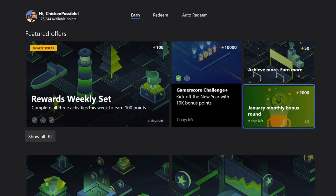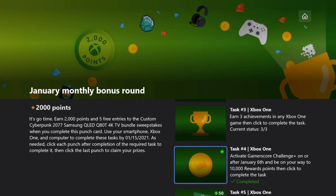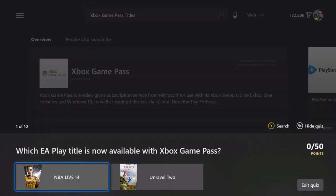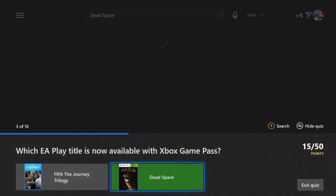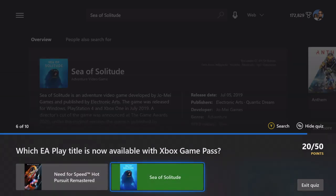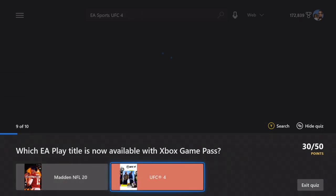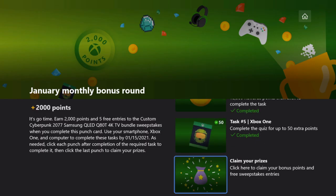Task number five is to complete this quiz on your Xbox. I don't believe you can do this in any other way, so we're going to fast forward through the quiz here. You can watch my answers if you want to and see which ones I got right. I didn't get all of them right, but that's all right — all you need to do is actually complete the quiz. Make sure when you finish and get all of your points, you've answered all 10 of the questions, then choose exit quiz, and you'll have a check mark on number five.